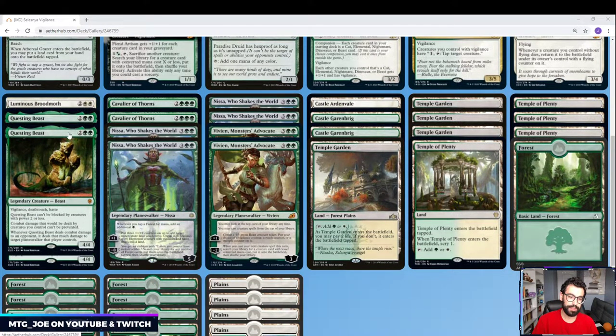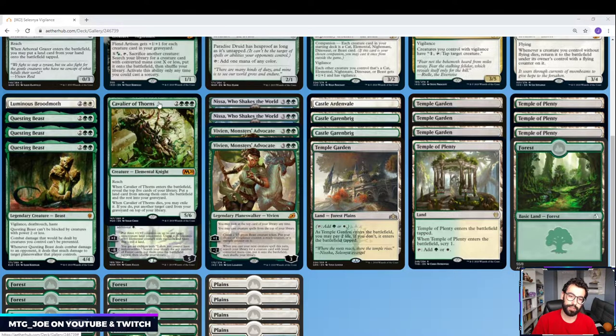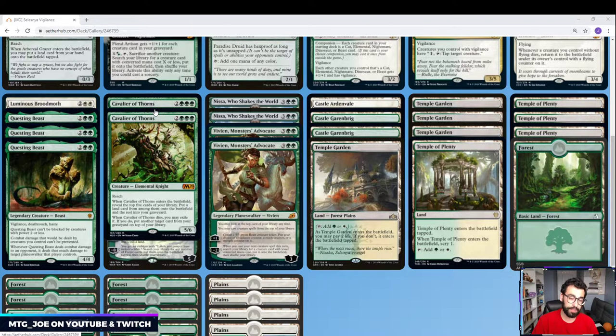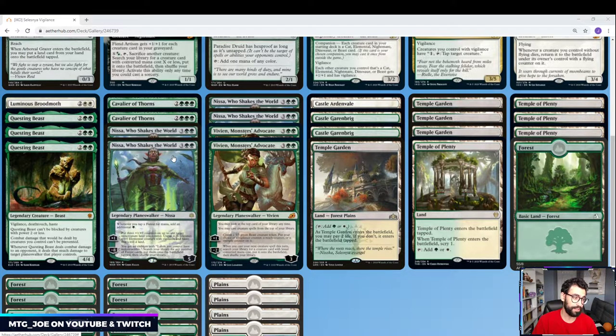We have Questing Beast — the Beast Daddy gets the pump from Kahira. It has vigilance built in, so there are a lot of synergies here. We also have a couple Cavalier of Thorns. It being an elemental also works and gets us ahead on ramp. Then we have Nissa — Nissa's tokens have vigilance so it works with the theme. It can tap down as well.